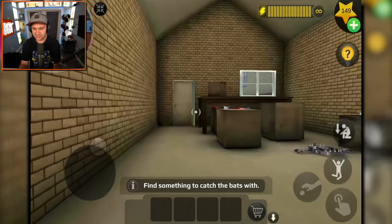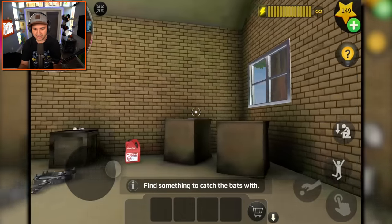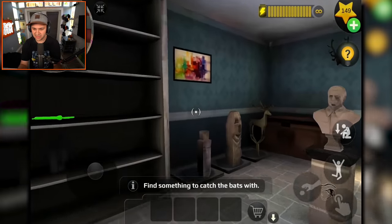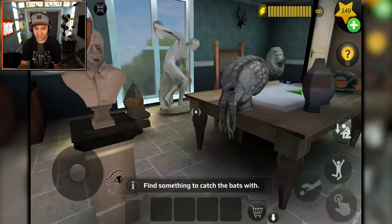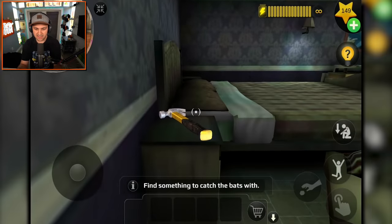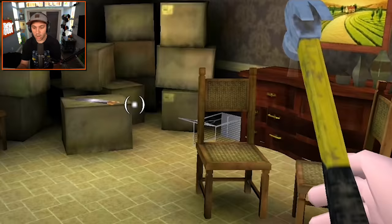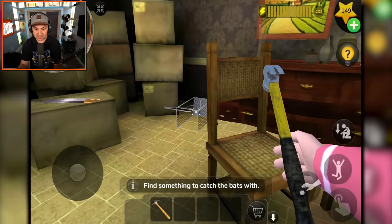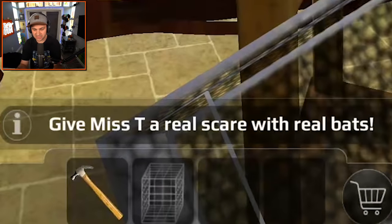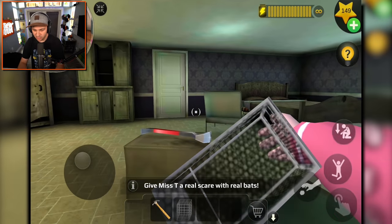Let's go to the shed to see if there's anything. It doesn't look like it. Let's go upstairs - I don't see anything of use up here, though I do see some really weird statues. That's creepy. I am gonna grab the hammer since it was one of the recommended items. A cage - yes! The hint says: give Miss T a real scare with real bats. Those aren't real bats - where am I gonna find real bats?